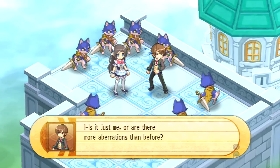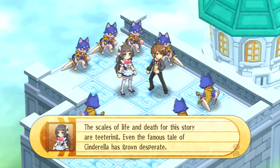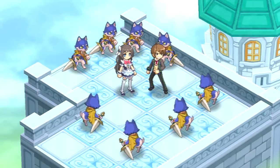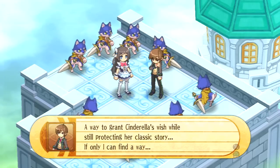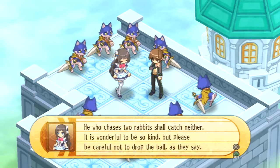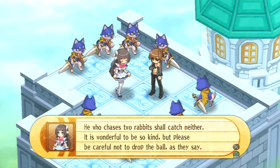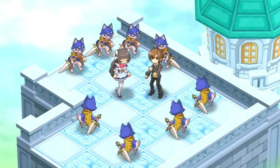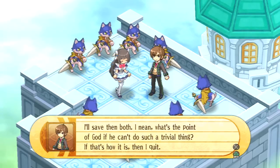Is it just me, or are there more aberrations than before? The scales of life and death for this story are teetering. Even the famous tale of Cinderella has grown desperate. A way to grant Cinderella's wish while still protecting her classic story — if only I can find a way. He who chases two rabbits shall catch neither. It is wonderful to be so kind, but please be careful not to drop the ball. Whoever came up with that rabbit proverb should just fall right down to hell. I'll save them both. What's the point of God if he can't do such a trivial thing? If that's how it is, then I quit.